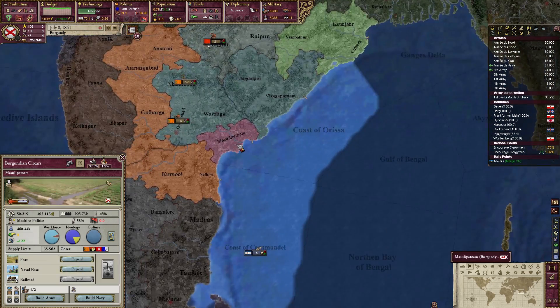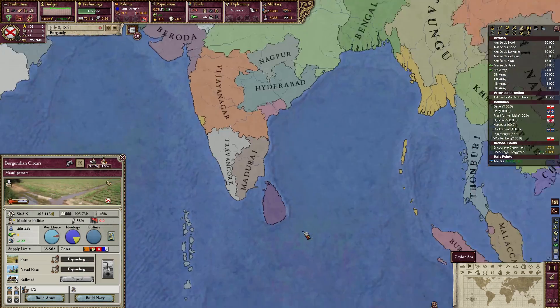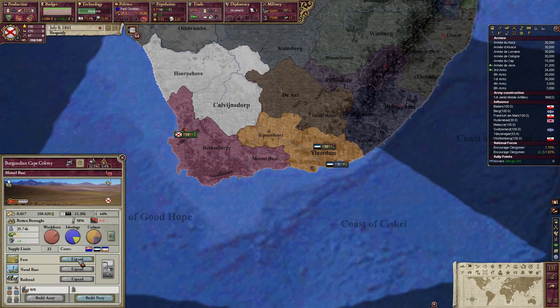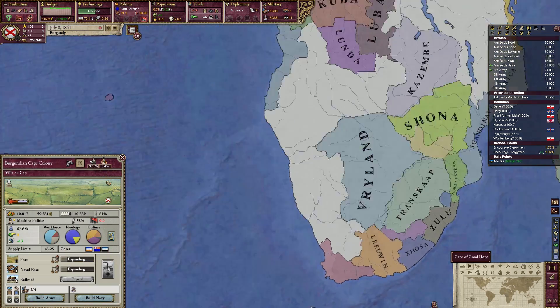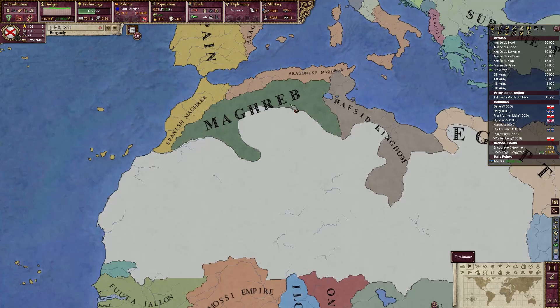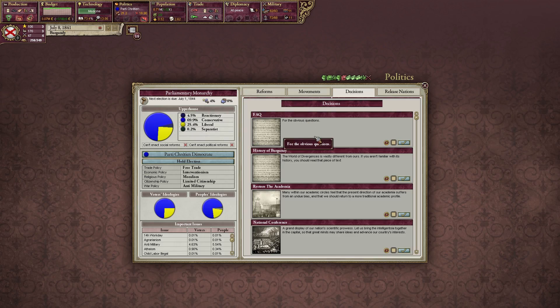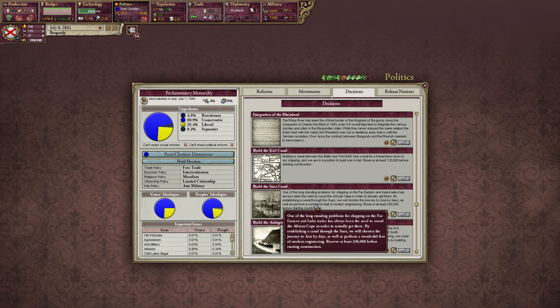Let's expand the forts wherever we can. Here in Sumatra I was reminded I forgot to make a naval base, so we should fix that immediately and build some in Java as well. There's a lot of things that were missed apparently. We also need to follow the events along the way and not just expand the colonial empire.